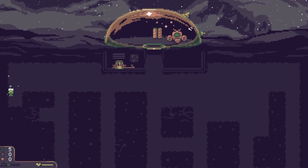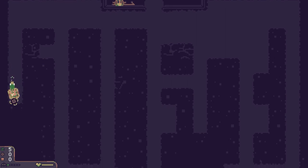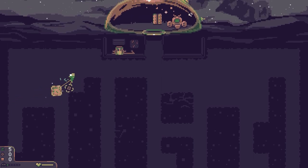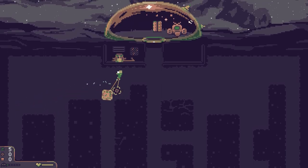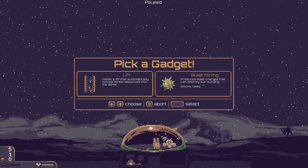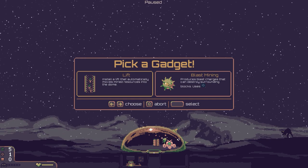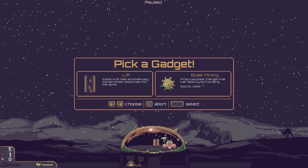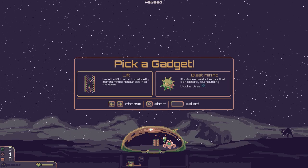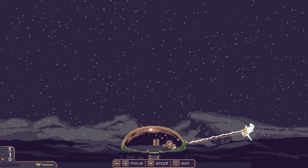Let's head to the left hand side and dig as far as we possibly can. We found another upgrade item — let me grab those and head diagonally. Because of the upgrades it only takes one hit to remove blocks now. We've got another wave incoming so just one second before combat. We've now got a gadget choice: a lift that automatically moves mined resources into the dome from the center, or blast mining which produces blast charges. I'm going to go with the lift.